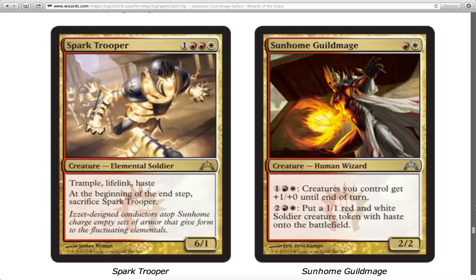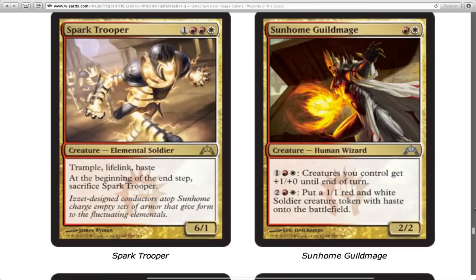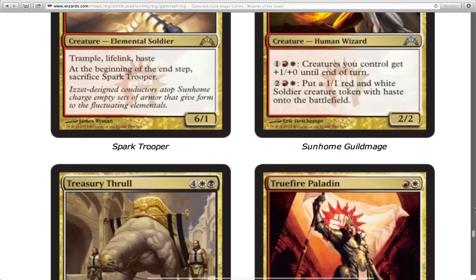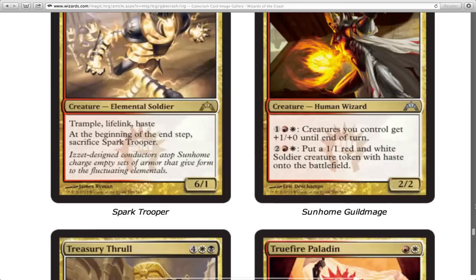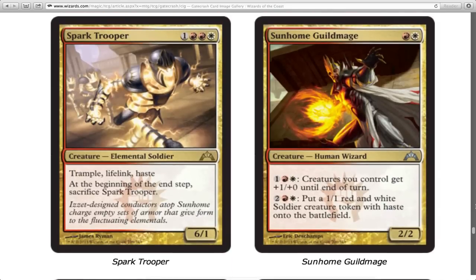The guild mage over here gives your creatures +1/+0 until end of turn. That's marginally good. Your creatures are probably still gonna die, but you'll take somebody down with you. I don't like telegraphing pumps and I don't like spending three mana to give a creature +1/+0 — but whatever, you can put some people out too.